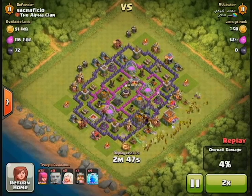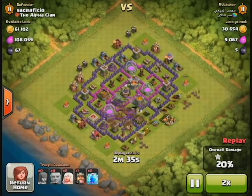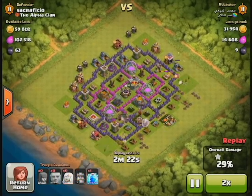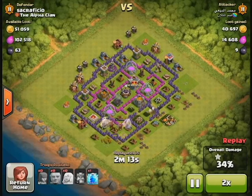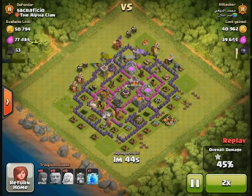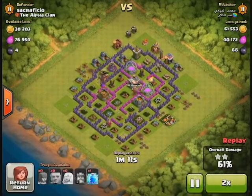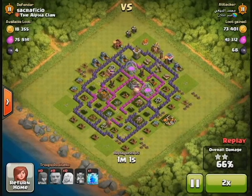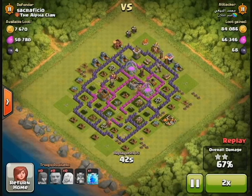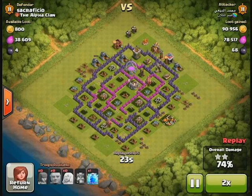This attack is a mass archer and giant attack with a couple of healers. This guy actually does make some progress — he gets through a lot of the resources and has an okay attack overall. He doesn't get all the way through the base though, so once again I successfully avoided giving away a three-star victory. So far I haven't given away any three-star victories.